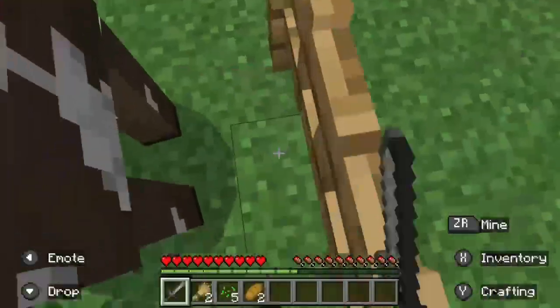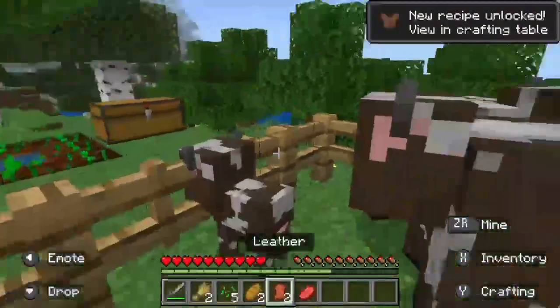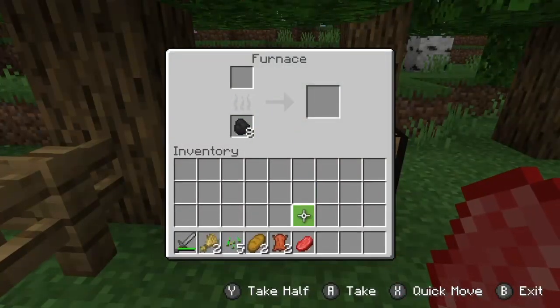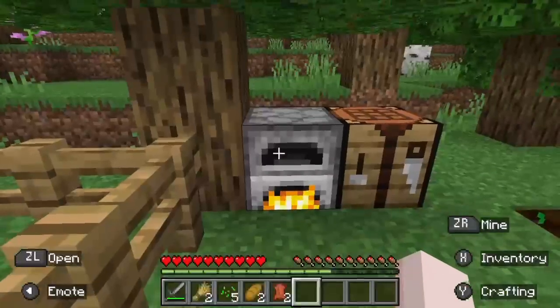Go and find a cow and chop it up, and then you get your raw beef. Take it back to your furnace and make sure it has coal in it, and put your raw beef into the furnace and just wait for it to cook.